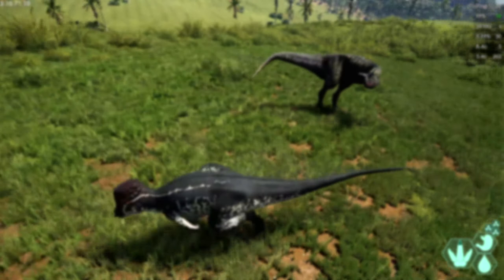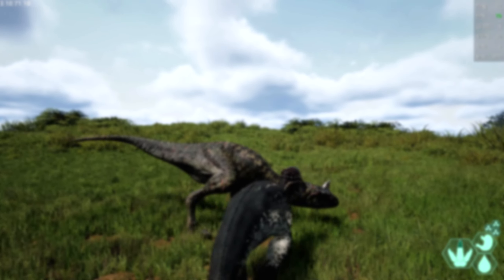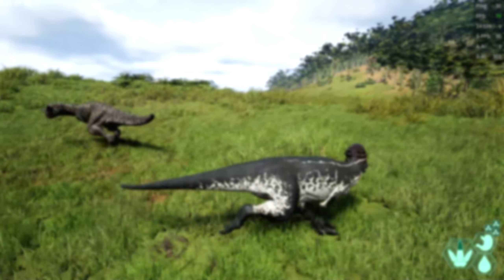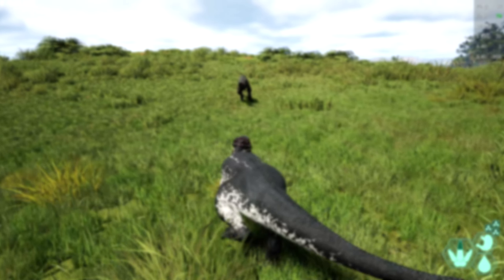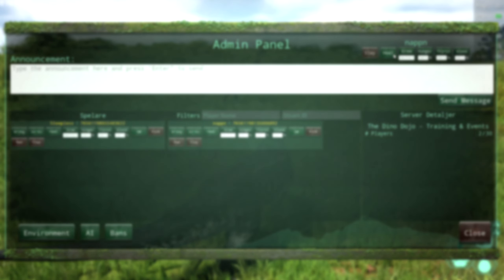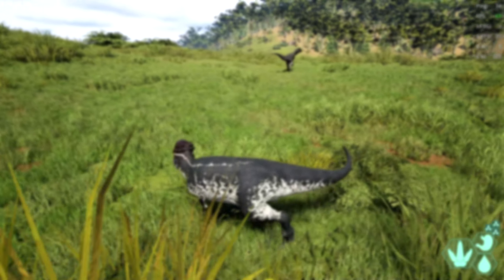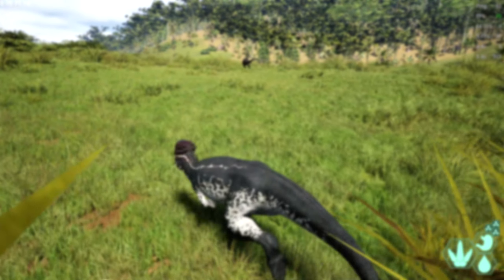Hello everyone. In this video I'm gonna show you basically how to never lose to a carno again, because playing the overtuned packy at update 6, you shouldn't really lose to anything. This strat I found out to basically get a leg break on a carno on the second hit pretty much every single time — it will make you become a true leg-inspecting packy. Just watch this.